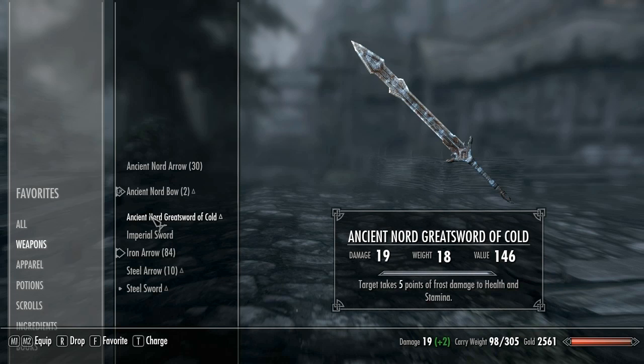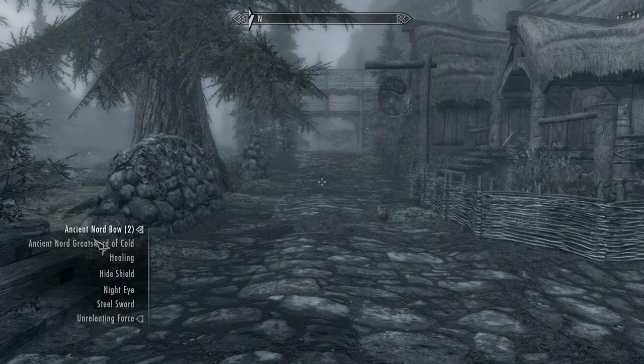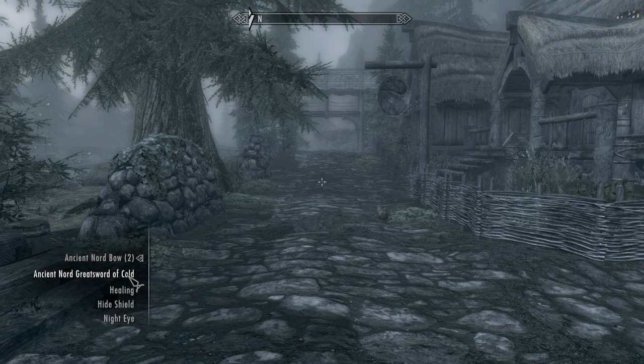First thing you have to do is favorite what you want to use. I just picked up this thing from the quest I did the other day in Skyrim, so I'm going to favorite that. See this little arrow that pops up? Then come out of there, hit Q for the favorite menu, and when you have those things equipped, you can hit the number you want to assign them to.